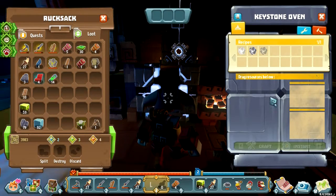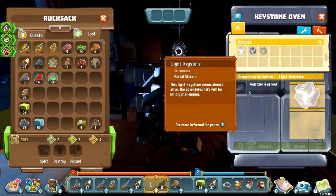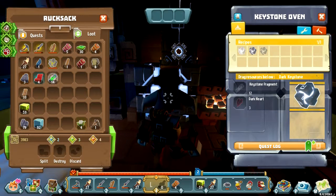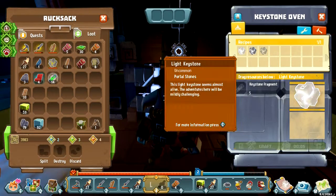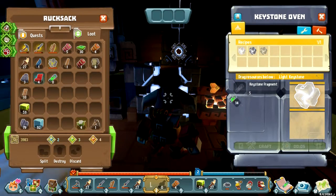I'm actually in a snowy world at the moment, so you can get an idea of what that looks like. These basically equate to difficulty — the light ones are fairly straightforward, medium is medium obviously, and dark is quite hard. I can't actually make the dark ones right now because you need to have some of these dark hearts, which I haven't found any of yet. I think you get those by killing some of the harder enemies in the medium worlds. For now let's just go with a basic simple easy keystone just to show off how things work.